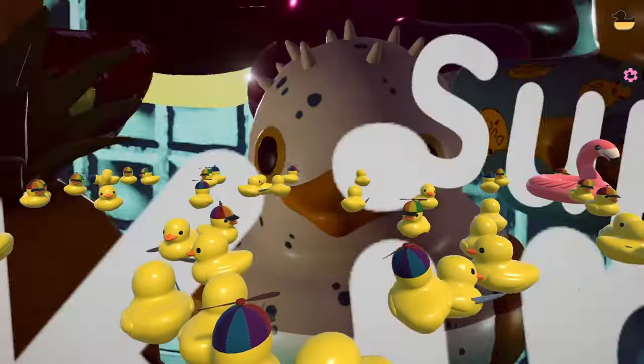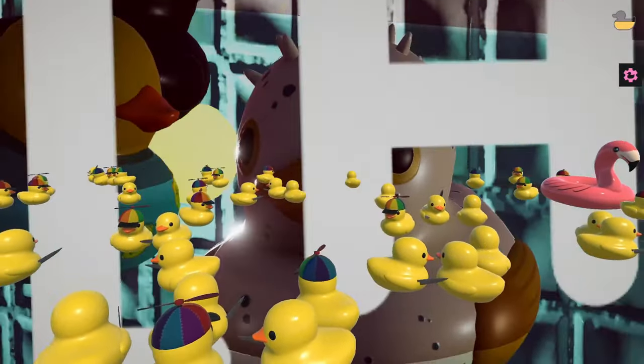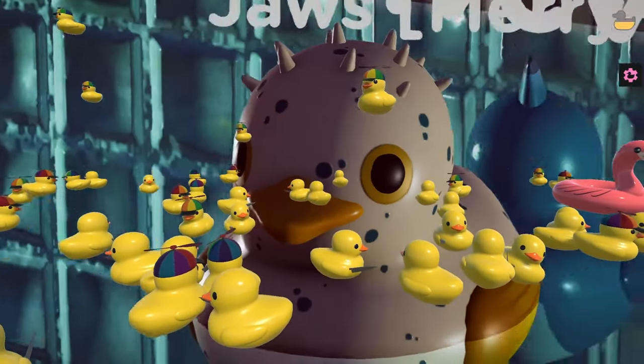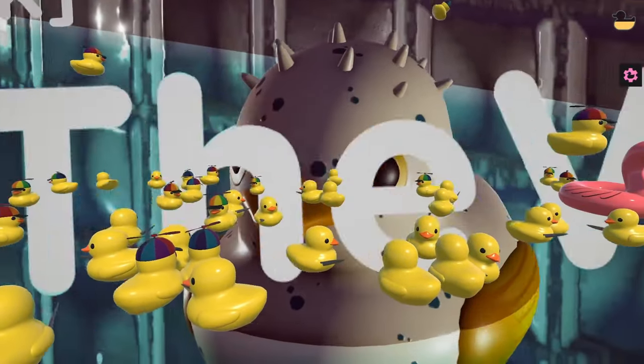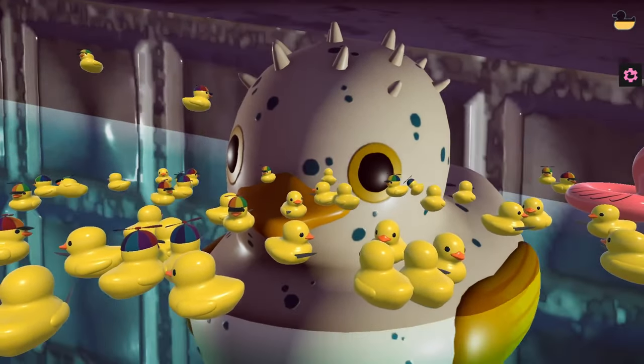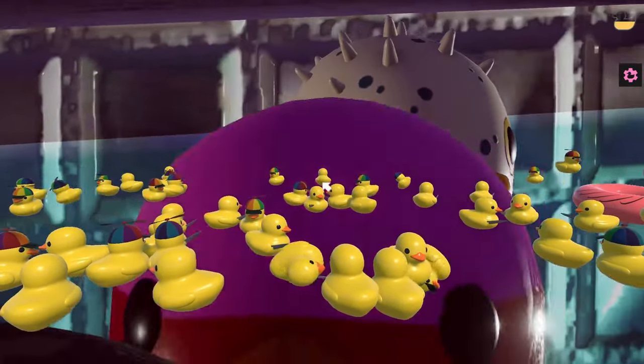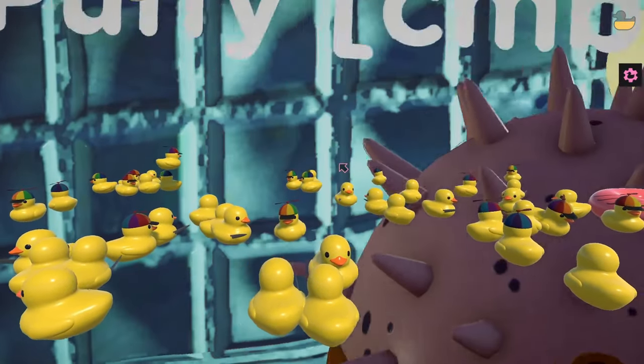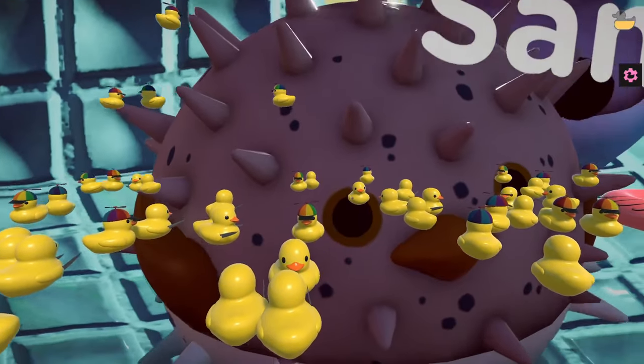We're definitely gonna head over to hippo space because no Placid Plastic Duck Simulator video would be complete without the accompanying cow sling along with the flamingo — we gotta have all the floaties. But before we do, I definitely want to dip our toes into the Quackin' Ice Pool. We've gotta stop by each pool at least once with every video.